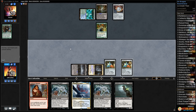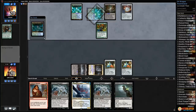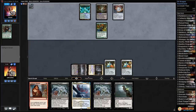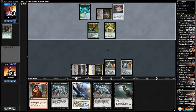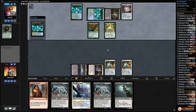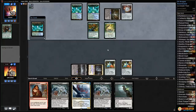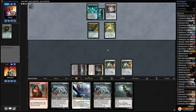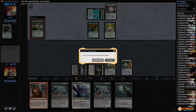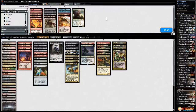That has to be the only deck in Modern playing Bojuka Bog — I'm actually looking it up. A few Knight of the Reliquary decks played it as a one-of. One Bojuka Bog and now we're dead. We had them too — we are just living the blowout life. Against Storm the one-of Unsubstantiate, against Amulet Titan we have the combo and opponent has literally the one Bojuka Bog. The odds are so incredibly slim.